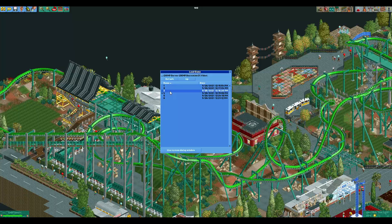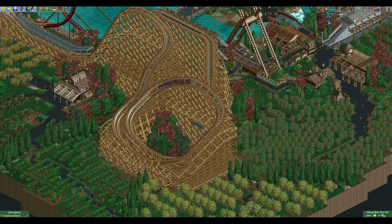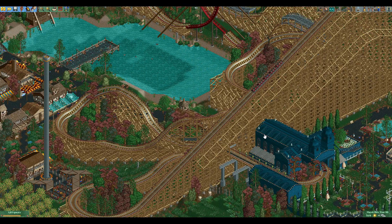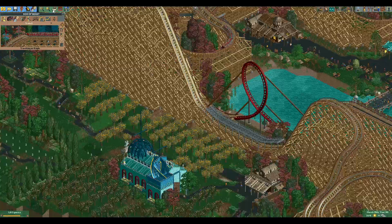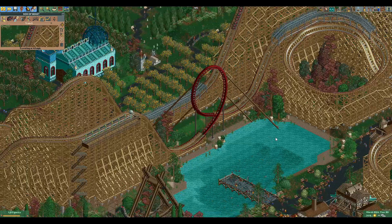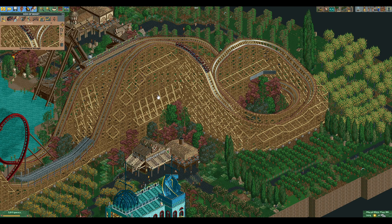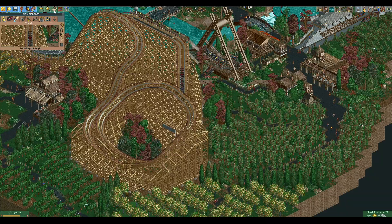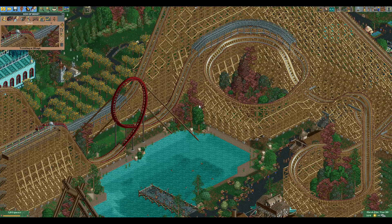Very well done and certainly a nice coaster — cannot fault that one at all. Third place now goes to AJ for Son of Beast — this is a default coaster, which was an interesting choice. Son of Beast was an RCCA wooden coaster at Kings Island, the tallest, fastest, and one of the longest wooden coasters at the time. I'm picking this for the layout more than the surroundings — it was done very smoothly and looks good, scaled down maybe a little bit from the real one.